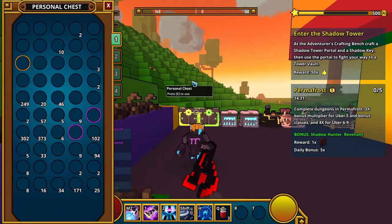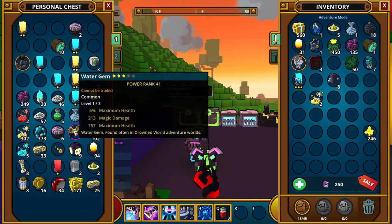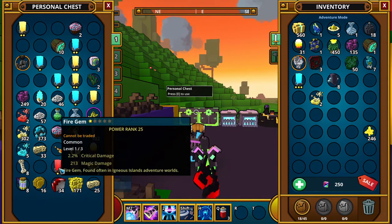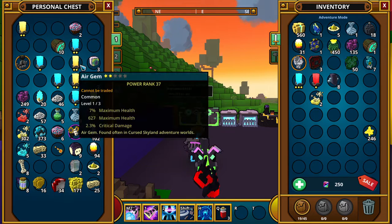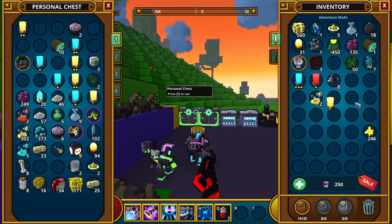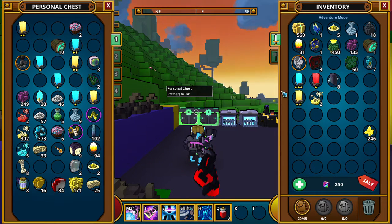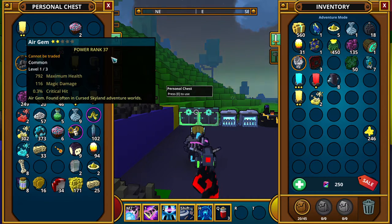I have a bunch of gems in my chest, I'm going to grab here. I need a water gem and a fire gem — that's 627 damage, so I'm going to use this one. That one's for you too, but I'm going for damage.